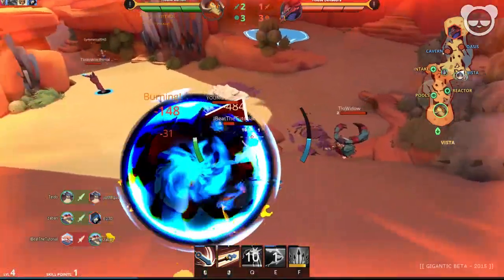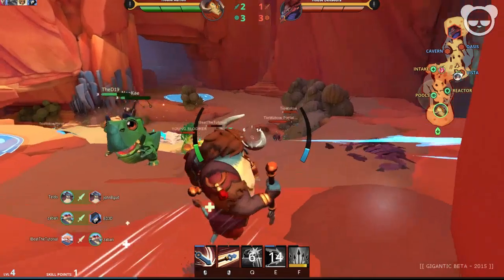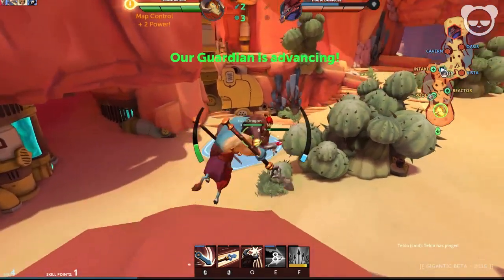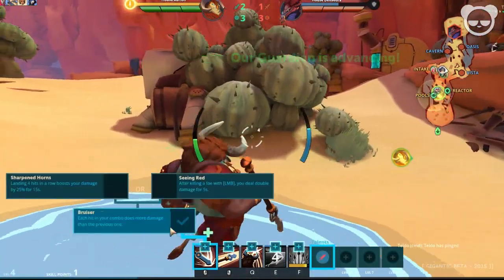I try to hit Sven with my Q but unfortunately I miss that. Pretty low HP, and so is my team, so it's pretty smart to just fall back here. That's pretty much the strength of Gnosis, and that's how you want to play him.